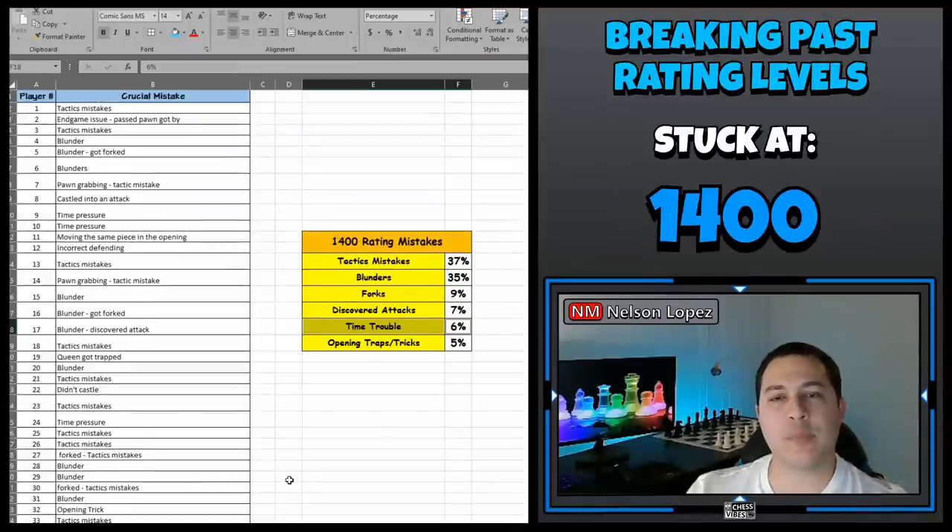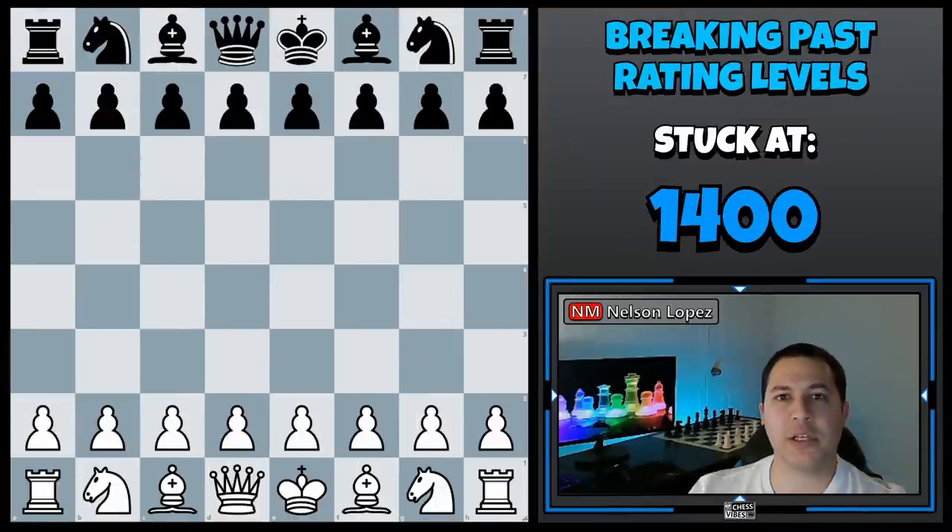Next up, we had time trouble — games that people either lost on time or just started making really bad moves because they didn't have enough time left to actually think about the position. Tips I have for dealing with time trouble: number one, if possible, play longer time controls — that's probably an easy solution. If that's not an option, try to use your time at the most beneficial point in the game.